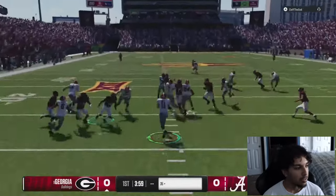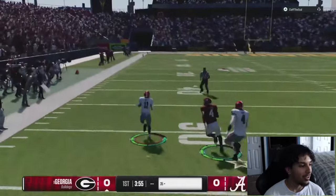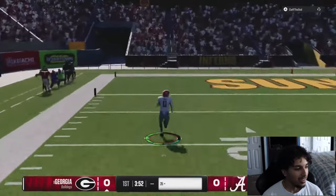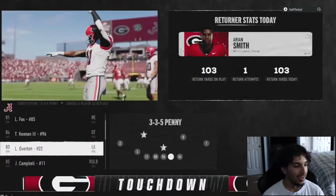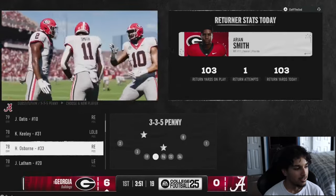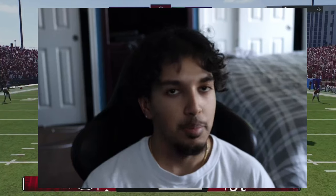We're kicking off the ball. One thing to know about Clef is he always gets kick returns when I play him — versus anyone in the community, he's always getting a kick return. That's Smith, number 11 on the Bulldogs — he is a speed demon with that 98 speed. That's just not the way you want to start a game. I'm starting to set my audibles and depth chart for when I get back on defense.